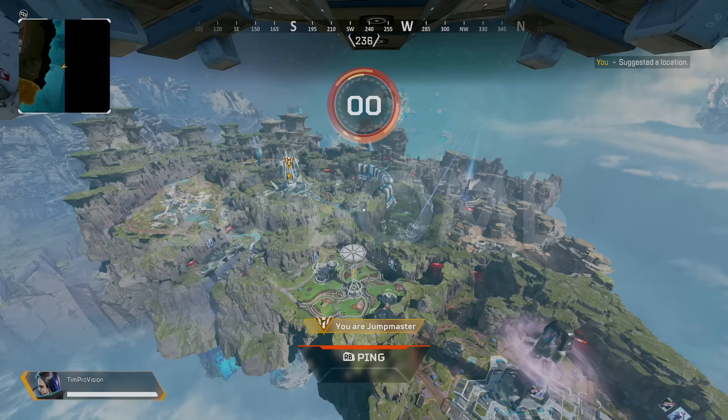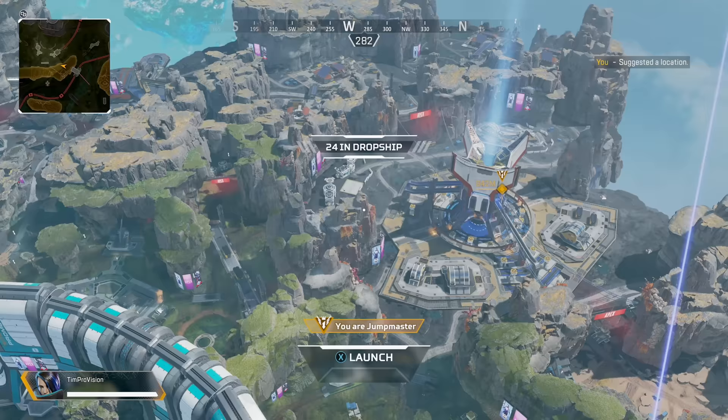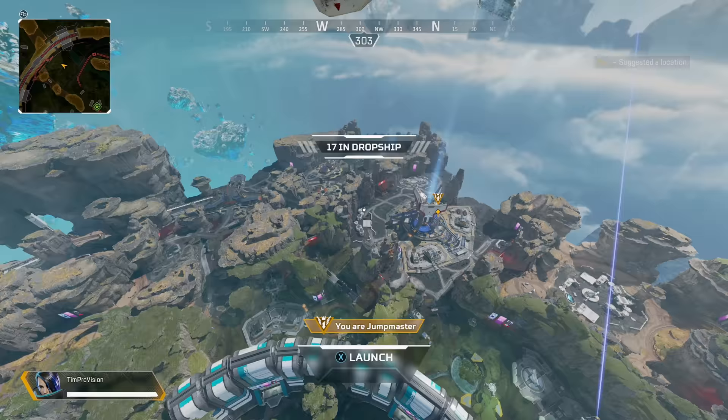Landing on Broken Moon is still being developed but the hot drop spot is absolutely Terraformer. The top of this POI has solid loot split across three or four sides with a top and bottom middle level — land here if you want a nice chance at dropping a 20 bomb. The backup spots seem to be the core, cultivation, and Atmos station, though this depends more on the drop ship path.